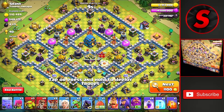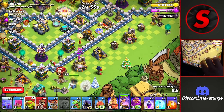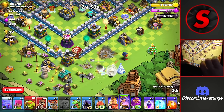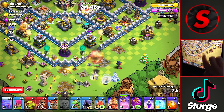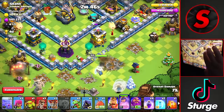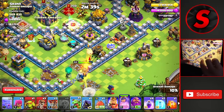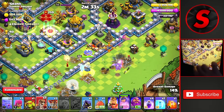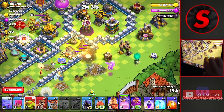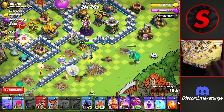On to the next attack we have a Town Hall 12 worth 40 trophies — getting some decent offers today. We'll drop the Queen down here with our Queen Charge, drop our Goblin over here on the left and one on the right, then wall break into this compartment to allow the Queen to head in towards the Eagle. She will take out the Wizard Tower and head in towards the Mortar. We'll wall break her in again and drop another Goblin to guarantee she heads back into this compartment, where she can head up towards the Wizard Tower.